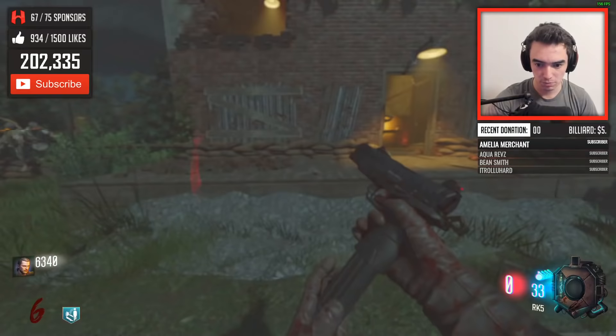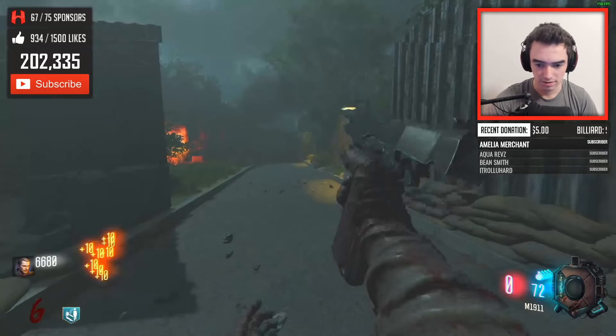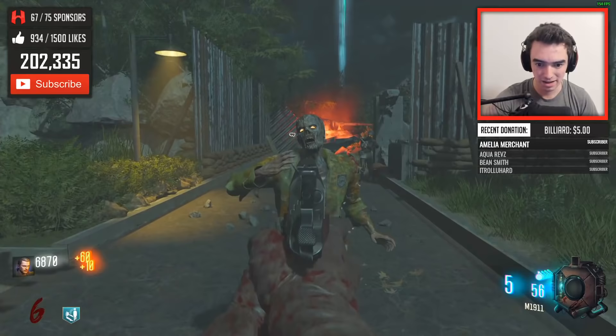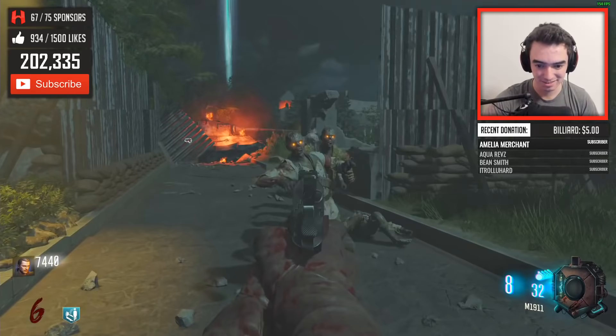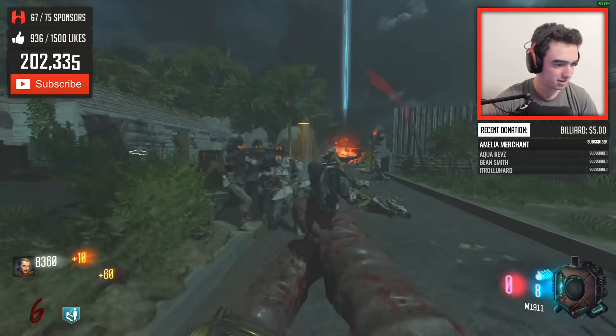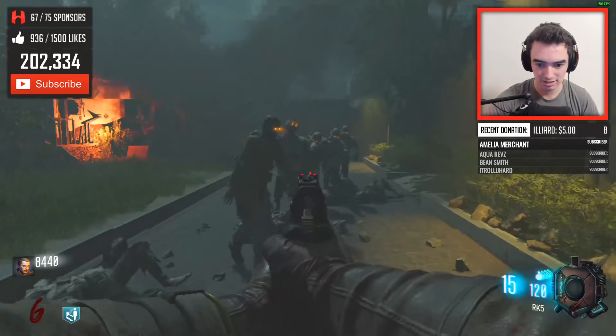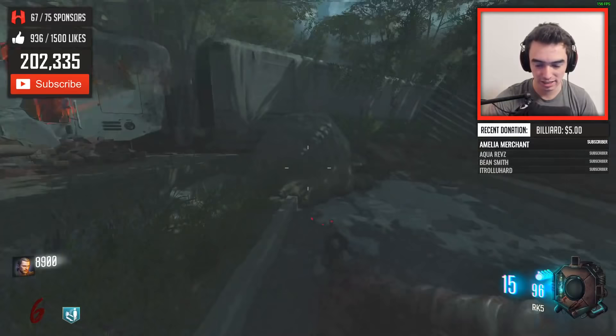We should probably have a better weapon at this point. Let's go grab this Max Ammo — never mind, we're not worried at all. This weapon's still a beast. I don't really know where... Oh, the box is all the way back there, so we don't even have the opportunity to really get to a better weapon than this. We want to obviously maximize our points. Let's try to leave a zombie or two at the very end of this round. Let's do a little bit of exploring. If we can get all the way over to the box, that would be really nice, and also find out where the power is. There's a train that crashed into here.